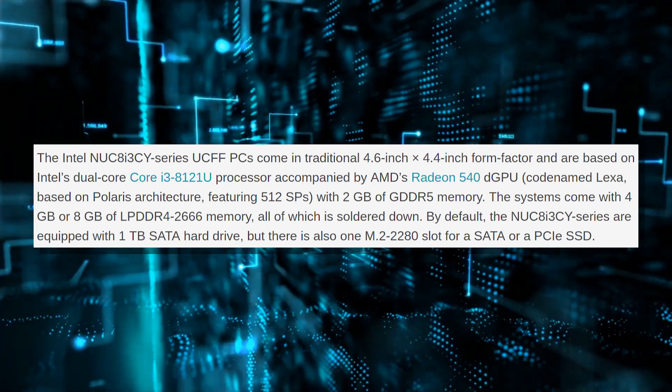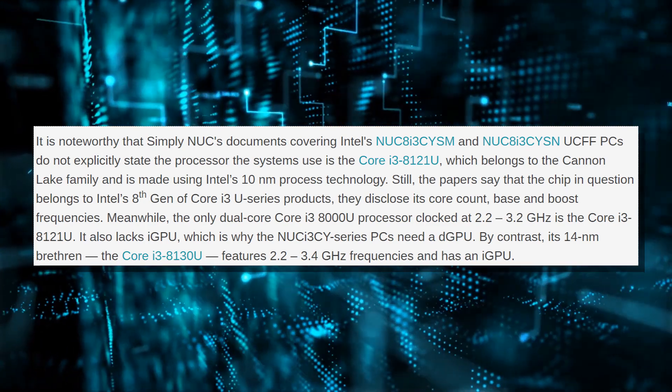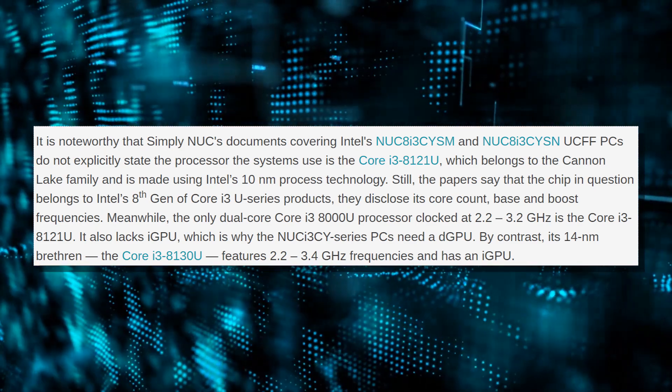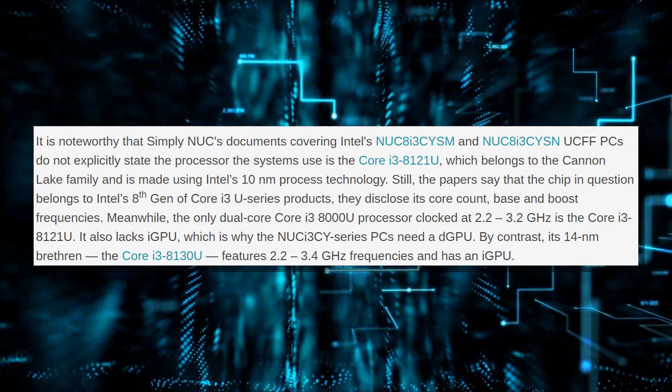That doesn't mean Intel hasn't produced anything at 10 nanometers. They also unveiled the Crimson Canyon NUC, which has a Canon Lake CPU — the Intel i3-8121U — which is 10 nanometers, paired with a discrete Radeon graphics card. AMD and Intel are taking their partnership forward with this. It looks like it's rocking a Polaris GPU with 512 stream processors, 32 texture units, and 2 gigabytes of GDDR5 memory. I'm not interested in the NUC, but they're trying to hype up 10 nanometers. Good job, Intel.